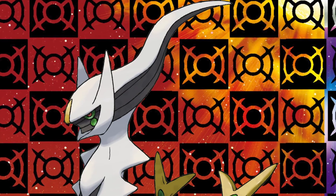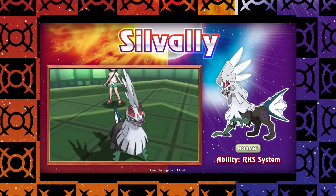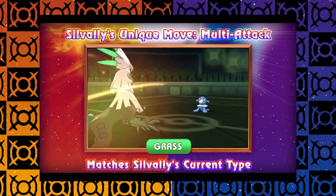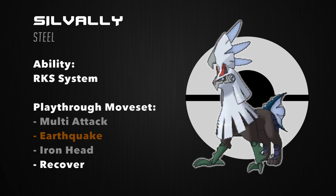Number 6: Silvally. It may be a botched version of yours truly, Arceus, but Silvally still deserves a spot on my team. With the ability RKS System — which has once and for all cemented the pronunciation of my name — Silvally is able to change type based on the item it holds, called Memory, allowing it to be any of the 18 types. I'm thinking of using a Steel, Psychic, or Ground-type Silvally for type coverage. A good mixed moveset could be Multi-Attack, Earthquake, Iron Head, and Recover — covering STAB, Ground coverage, Steel coverage, and mid-battle healing.